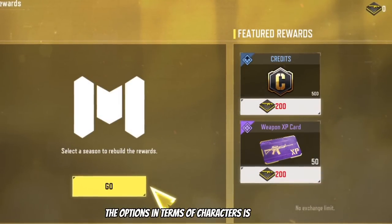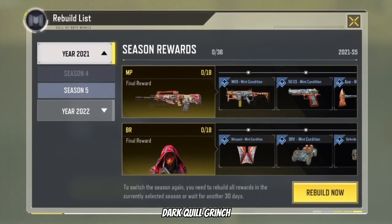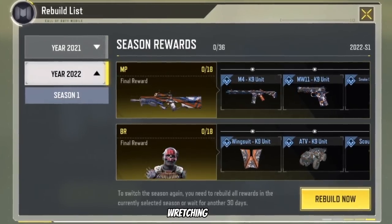The options in terms of characters are as follows: Skyla, Dark Quill, Grinch, Pipe Bomb and Ruin, and Wretching Bull.